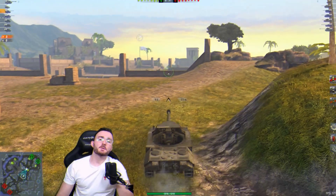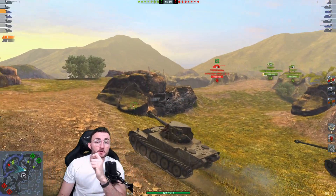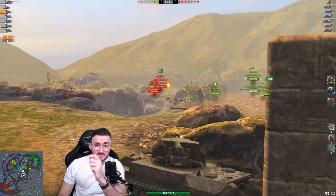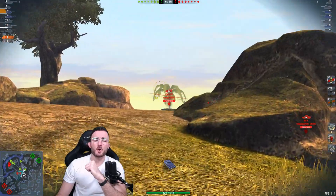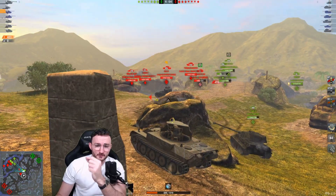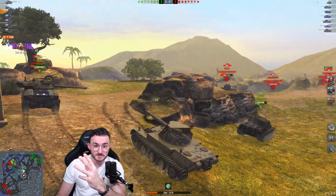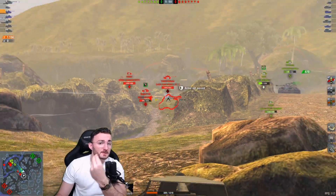You are gonna get punished for every single mistake. Something you really need to understand when playing the Scorpion G is learning not to be greedy. When you are greedy and take risks, in about 95% of cases you're going to get punished severely. Perfect example right now against the ISU-152: I thought I'd sneak a quick shot and go back to safety — I already lost nearly all my hit points and I'm now a one-shot within the first minute of the game.